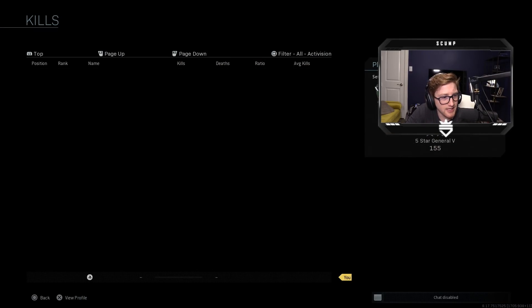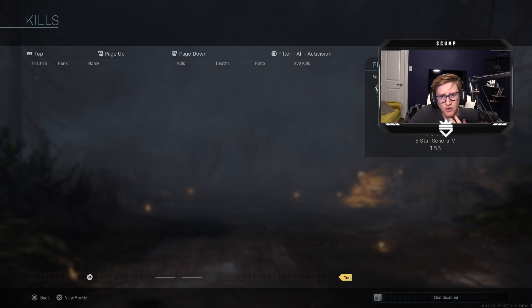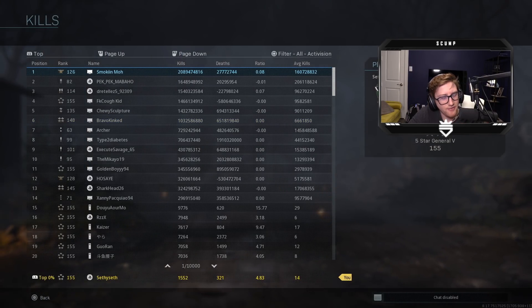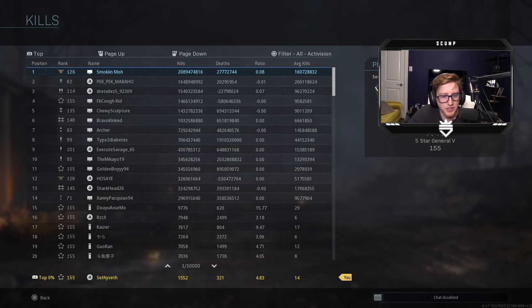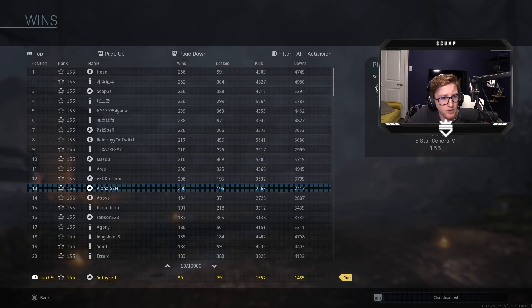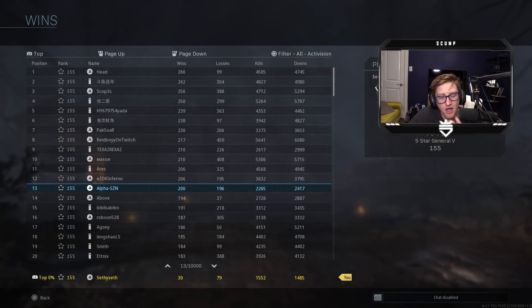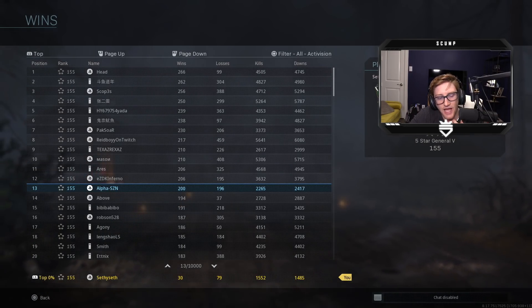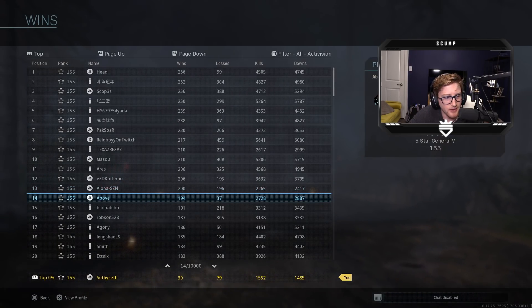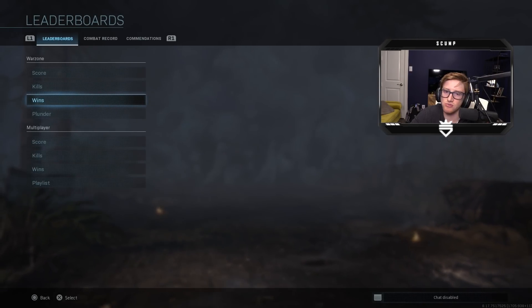Let's just take one last dip into my stats, because I know you guys probably want to see these. I don't really play Warzone as much — trying to get into it a little bit more now that I'm starting YouTube back up. So I'm at 1,552 kills with a 4.83 kill/death ratio, average kills being 14 per game. Wins — we're looking at 30 wins with 79 losses. I really like my ratio here; I don't have that many losses but I have a decent amount of wins. Solos is probably gonna bump me down a little bit, but it's just about trying to have some fun.